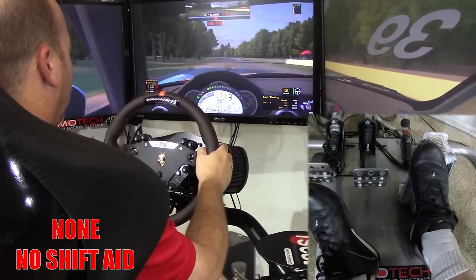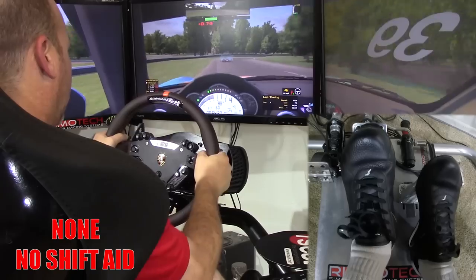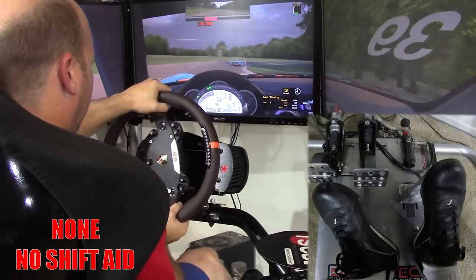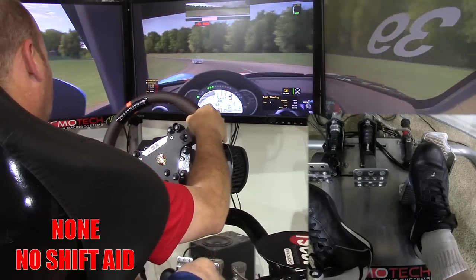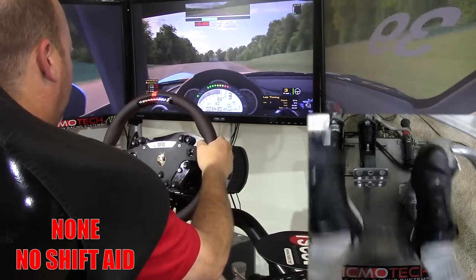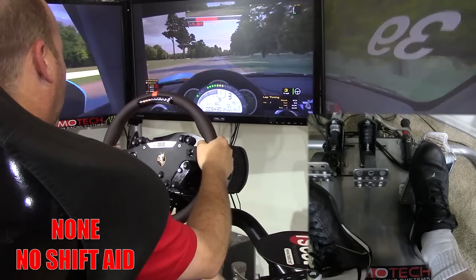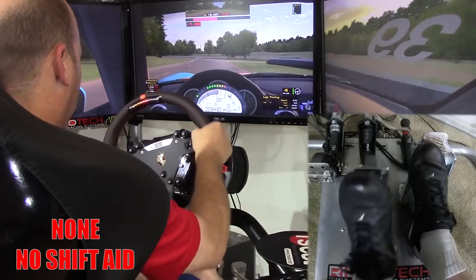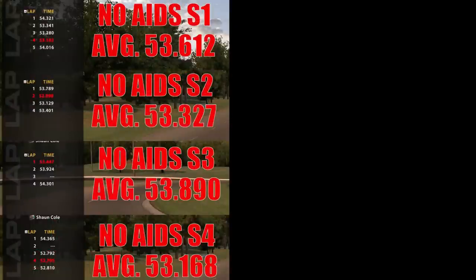But then came the missed shifts — mostly happening under downshifting while trying to manually blip the throttle. These missed shifts led to all sorts of problems: at times I wouldn't even know I'd missed a gear and found myself in neutral; at other times I'd go flying off the corner trying to shift again; and sometimes my second shift attempt was panicked, spiking the gas and spitting out the car. But lap after lap I'd see the optimal meter bar turn green, with lap times showing potential to shatter what I'd done on auto blip.